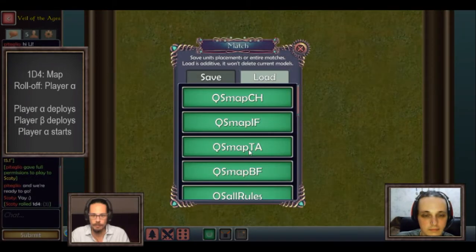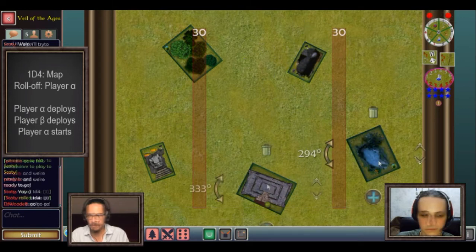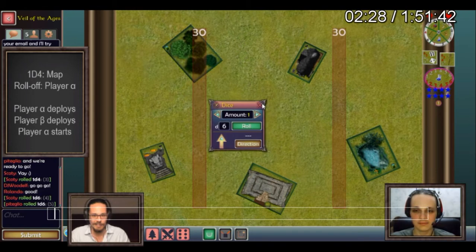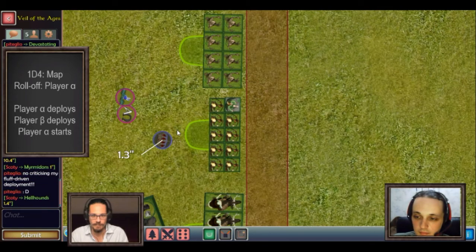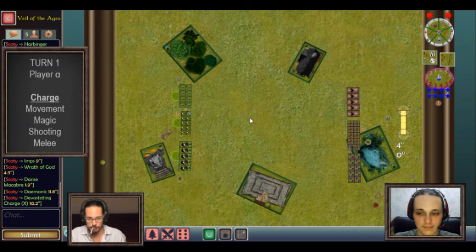First thing to do is roll a d4 to generate one of the random maps. We got a three, so we loaded the temple area map. You can see an impassable terrain to the north, a hindering terrain to the east, a hill to the south, an impassable terrain to the southwest, and hindering terrain to the northwest. Then we decide who is going to be player alpha — the player who deploys first and has the first turn. We do a roll-off and I roll higher, so the Sylvan Elves are player alpha. I deploy the Sylvan Elves army, and you can see how the druid is embedded in the archers unit. Then Demon Legions deploy as well and we are ready for turn one.